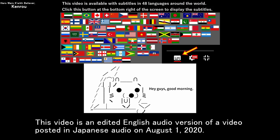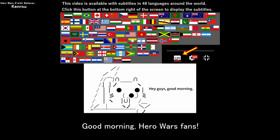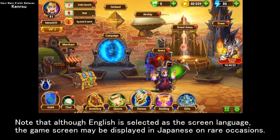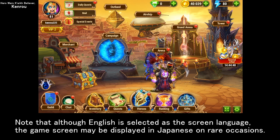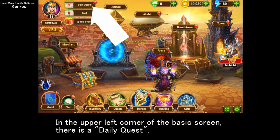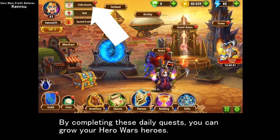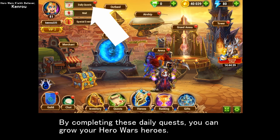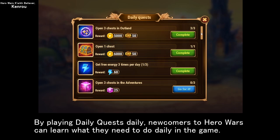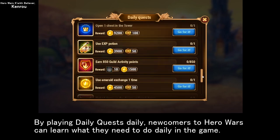This video is an edited English audio version of a video posted in Japanese on August 1st, 2020. Good morning, Hero Wars fans. In this video I'll show you how to play daily quests. Note that although English is selected as the screen language, the game screen may occasionally display in Japanese. In the upper left corner of the basic screen there is a daily quest. By completing these daily quests, newcomers to Hero Wars can learn what they need to do daily in the game.